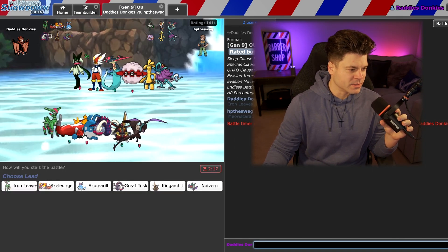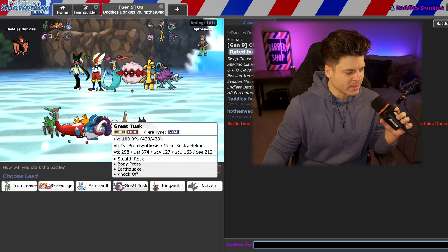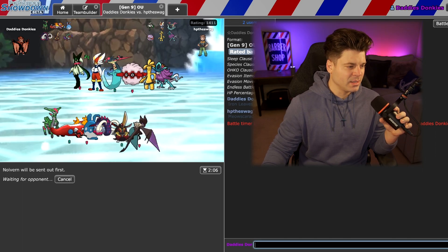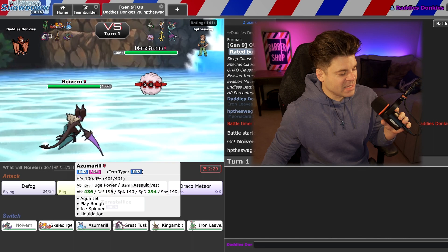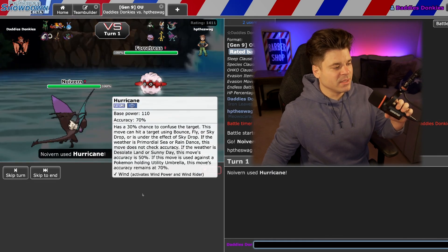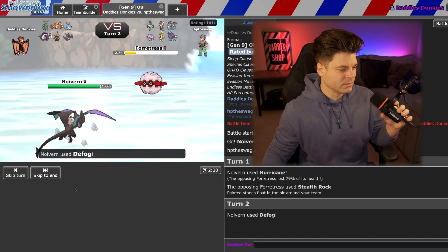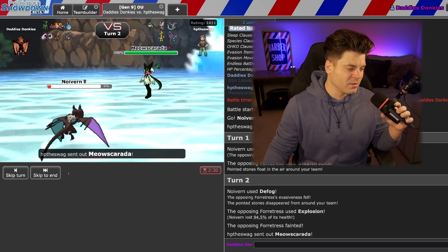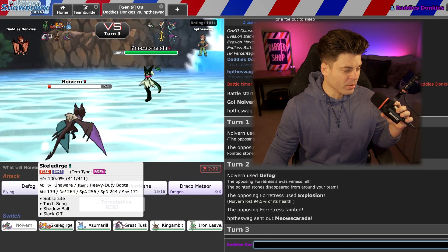Opponent here has Walking Wake with no sun. He does have Meowscarada, which we speed tie with Noivern. I'm going to lead Noivern — click U-turn and bank on him not leading Dragapult. I'll lead Noivern and just try to Hurricane to get it confused. I'll defog here — he might Explosion. We prevented rocks. Does he explode? He does and we live it! I think he's probably going to Sucker Punch — I'm going to U-turn anyway. We get checked by Meowscarada real hard. The thing about Meowscarada is it outspeeds Walking Wake, it outspeeds Iron Leaves and hard checks it.